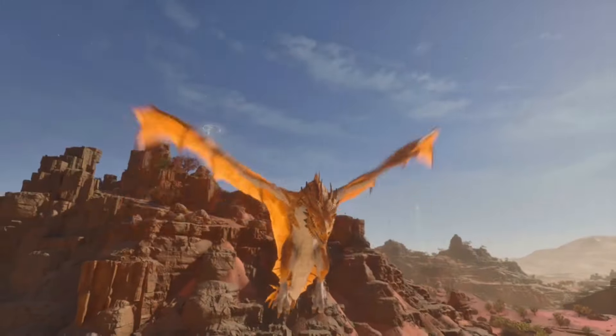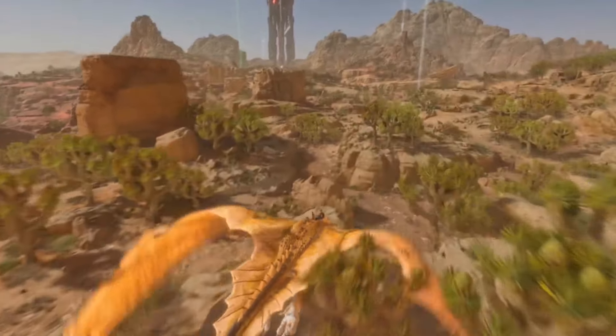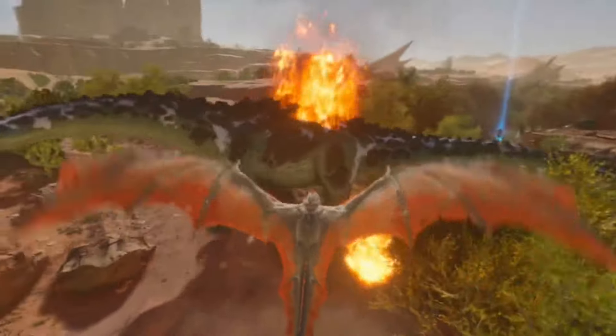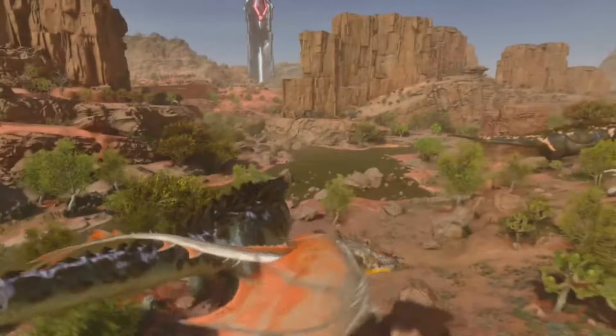And that brings me to number 10 — the Wyvern. I mean, it's a freaking dragon — that's pretty cool. The fact that there are three different versions definitely helps it out, and they introduced elements into Ark through the Wyverns. Their special abilities are primarily to deal damage or knock someone out.